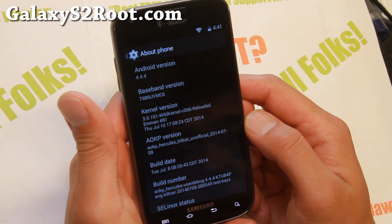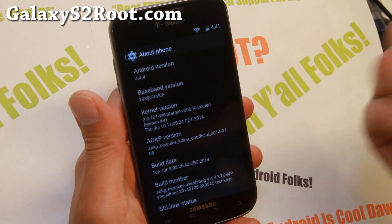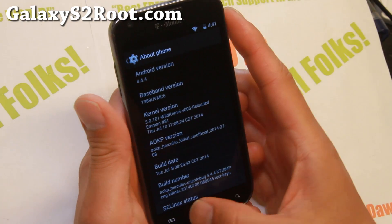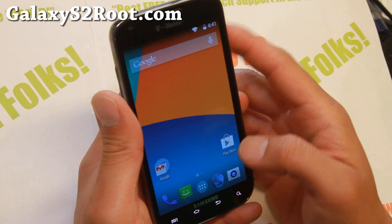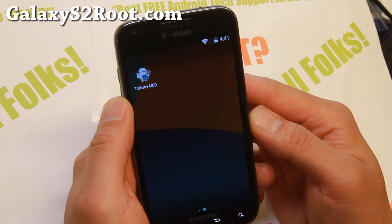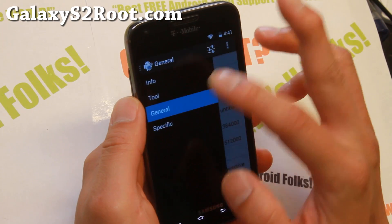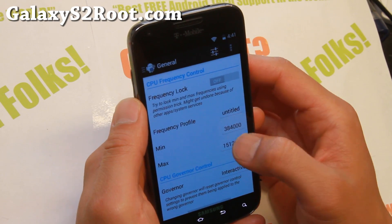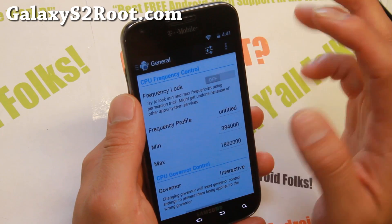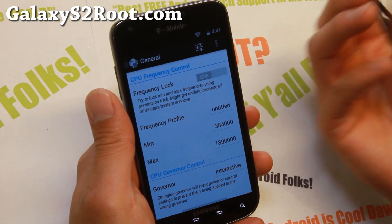If you want additional performance — although it's already fast for playing graphic-intensive games — you can install the Wild Kernel, which I did here, which will allow you to overclock up to 1.89 GHz. Go ahead and grab Trickster Mod, go to the General tab, take the maximum frequency to 1.89 GHz, hit that button, then play your favorite game and it should be a lot faster.